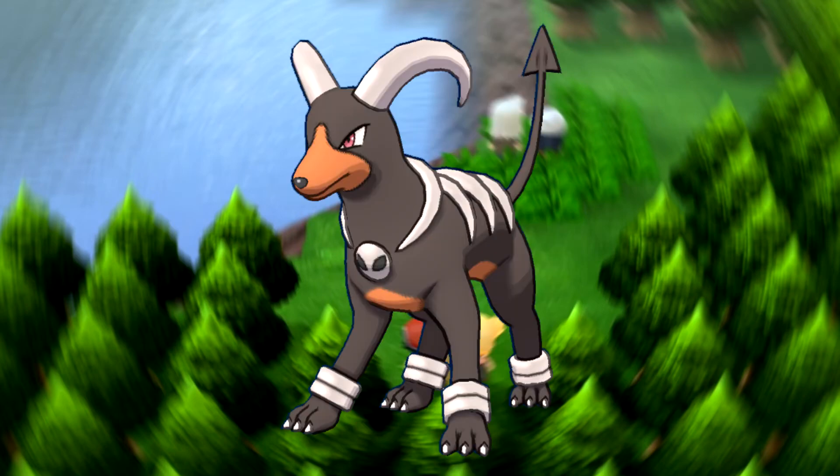Now we have Houndoom, and this is another amazing fire type added for the Sinnoh dex. This thing has a 110 Special Attack meaning it's going to be doing quite a bit of damage, and a 95 Speed is really good as well. Its Attack stat is at 90 which means it can do a little physical damage too, but you really want to use that Special Attack stat. It is on the frailer side with a 50 Defense, which is terrible, but an 80 Special Defense means it might take a few special hits. It also has the Dark typing, which is a really great typing.